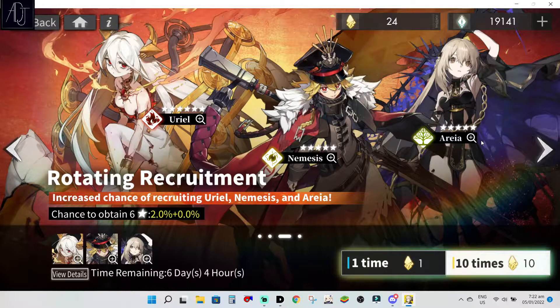Especially the five-star units — Nemesis at max BT is a god, and Aria is also a god because she's the best DPS in the forest team. Nemesis is a cross-style converter but you need max BT for her to reach her full potential. It's still not bad to get a copy of Nemesis here.